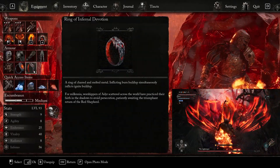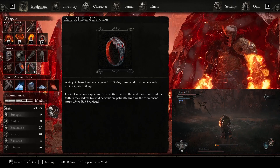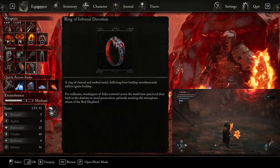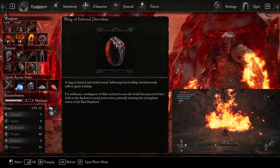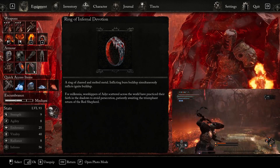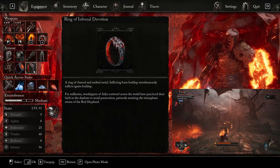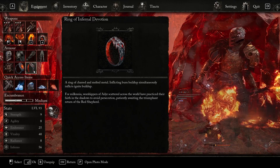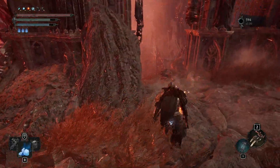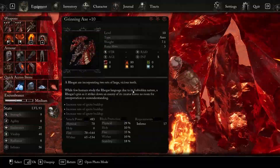Moving on to the accessories, we are at Bramus Castle, and we have the Ring of Infernal Devotion. Inflicted Burn Buildup simultaneously inflicts Ignite Buildup. This build does a ton of Burn Buildup and a ton of Ignite Buildup, so you're going to just see everything explode constantly, and this ring synergizes very, very well with it. This is going to be near endgame of your first run to get this ring, and it's going to be exactly where I'm standing on this body here. You're going to need this ring that's really synergistic to the build.